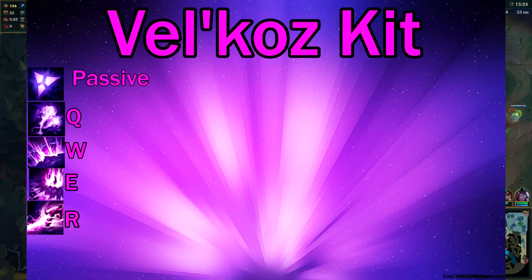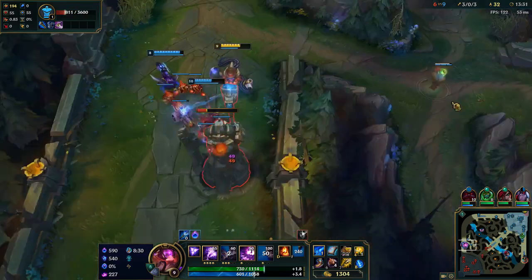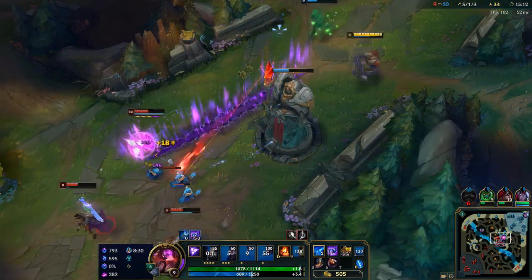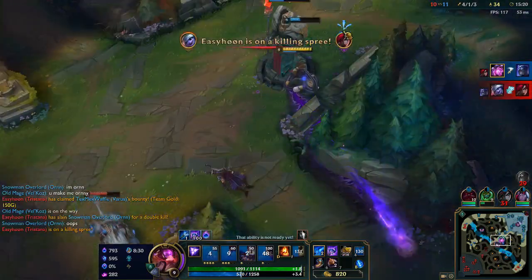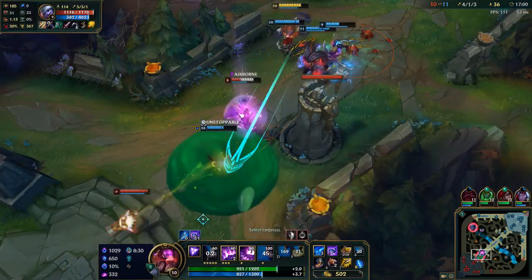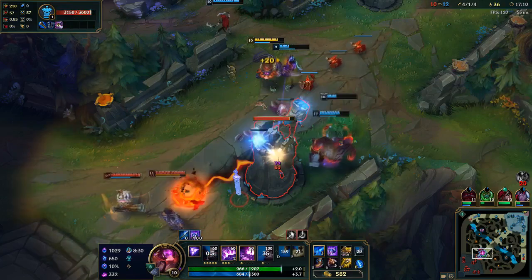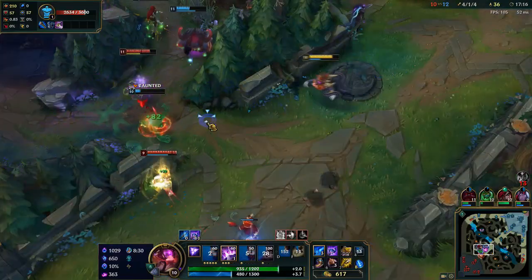Let's dive right into Vel'Koz's kit, starting with his passive, Organic Deconstruction. Vel'Koz's abilities apply Organic Destruction to enemies on hit, and if three stacks are accumulated, the enemy will take a burst of true damage. This is what really separates Vel'Koz from other mages — that true damage is extremely rare on mages and makes him a strong pick into people stacking magic resistance. Also note: auto attacking increases the duration of the passive, so if your abilities are down, throw in an auto attack to keep that passive up.